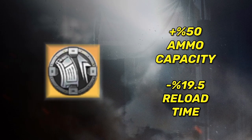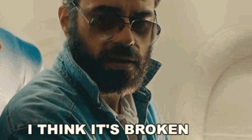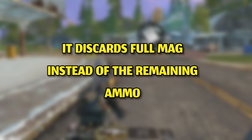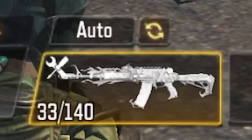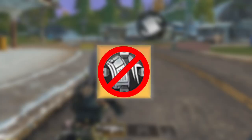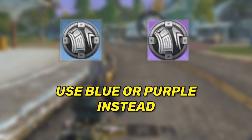Regarding the golden extend mod, also known as the void mod — it has the highest mag increase and the fastest reload time, but that comes with a price. Every time you reload, any remaining ammo will be discarded. There's also a glitch where instead of discarding the remaining ammo, the mod discards bullets equal to the full mag capacity. For example, with a 60-bullet AK-47 mag, if I shot 27 bullets and had 33 left, after reloading the mod discarded 60 bullets instead of 33. Avoid the void mod — use the purple version instead until they fix it.